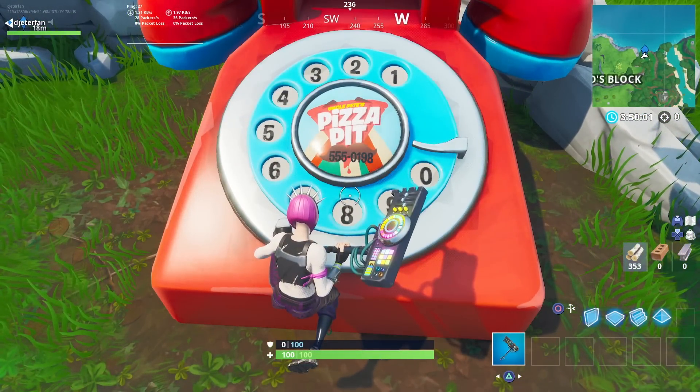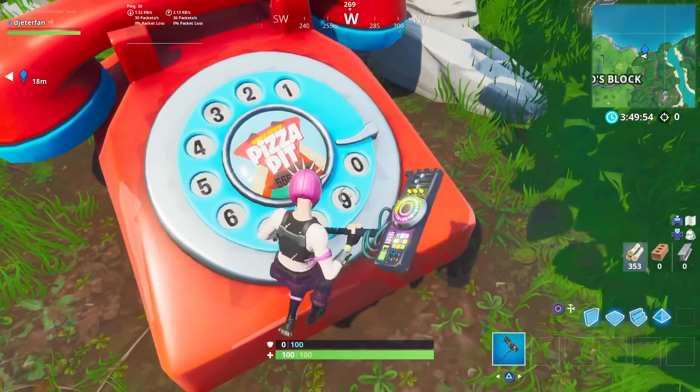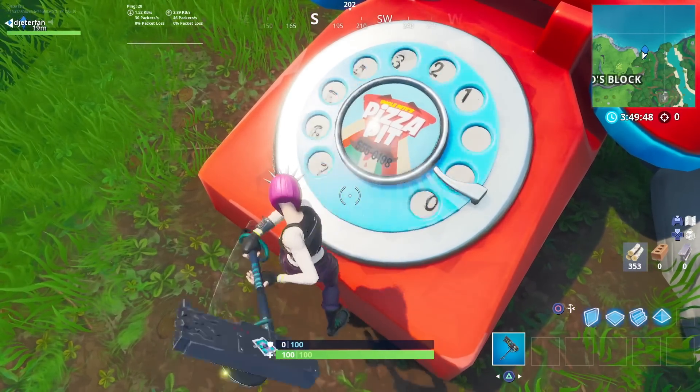All you really need to do is just type in this number from the Pizza Pit phone and you will complete your challenge. Hopefully you guys enjoyed this video — I'm sure you already know how to input the number because of the last challenge you did. Hopefully you enjoyed, and I will catch you in the next Fortnite video. Peace.